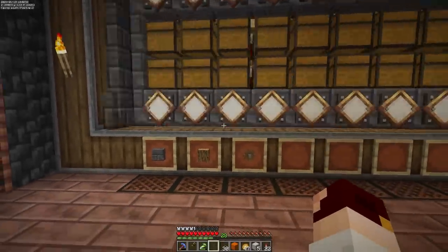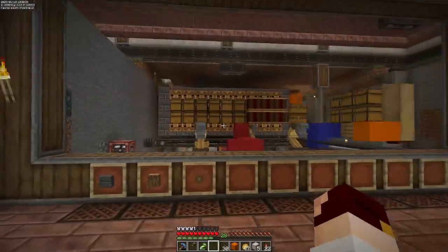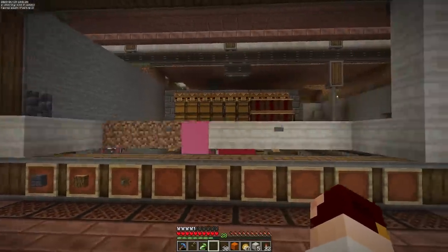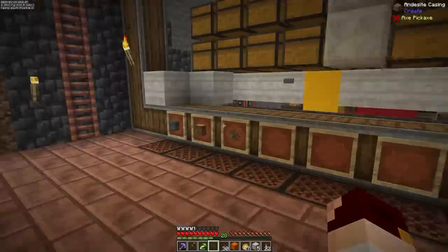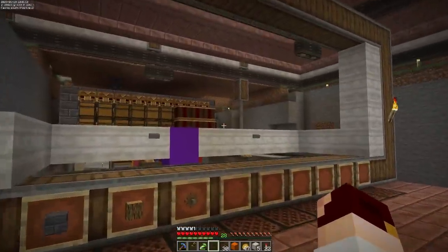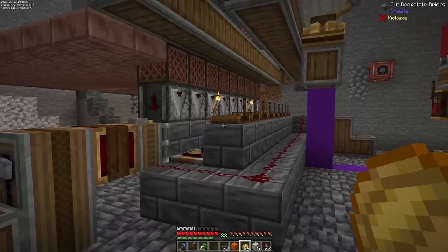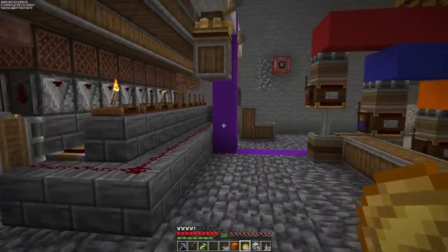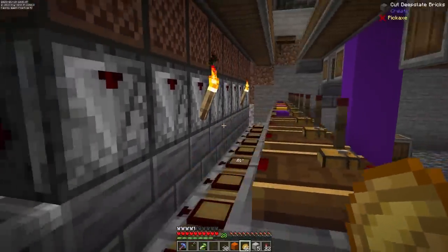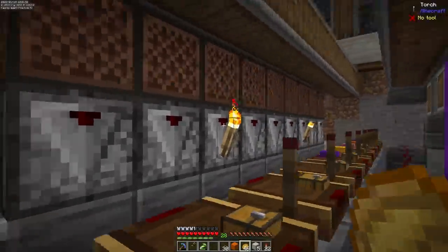One, two, three - they're not decorated or anything like that. I took the buttons off because the buttons actually broke it. Four, five, six - there we go, it works like a dream. Today we're going to decorate these. Last episode we had a flaw in the design of the redstone here and I don't know how I didn't see it - it was pretty obvious it was going to break.